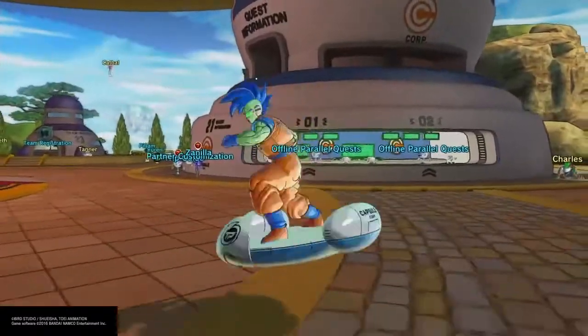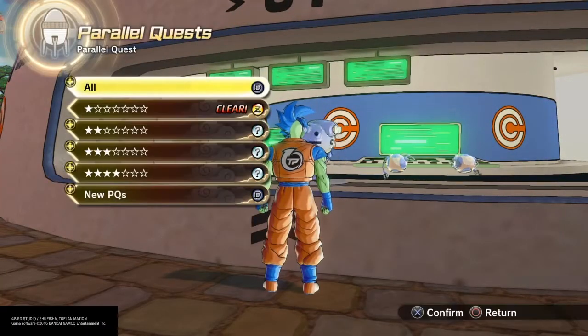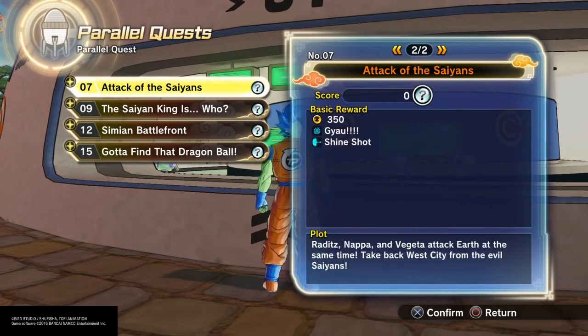So we're going to head on over to the Parallel Quest desk and get the mission going. Like I said, we're going to get Shineshot from this. There's going to be a Super Soul that you can unlock too. The ones in these lower Parallel Quests usually they're just straight crap — they have no value at all, there's no point in even putting them on. Focus on getting the moves in these ones.